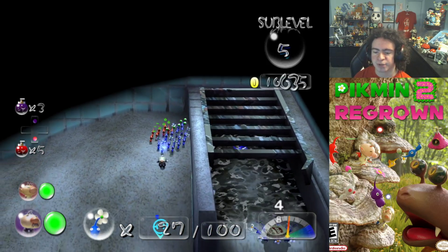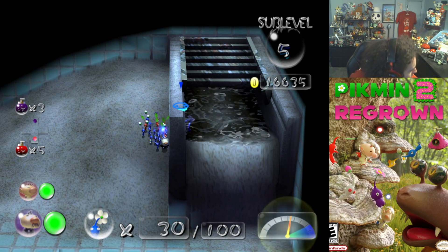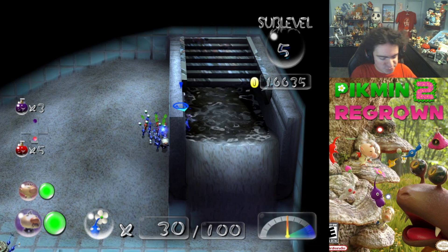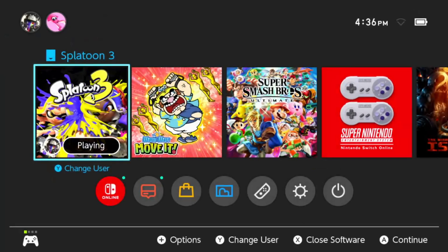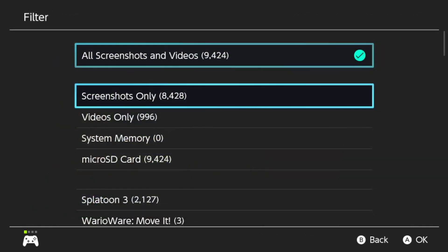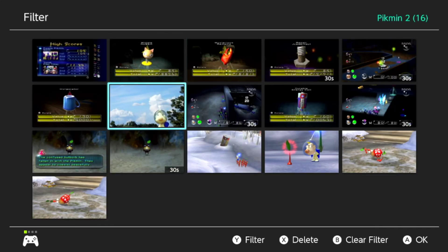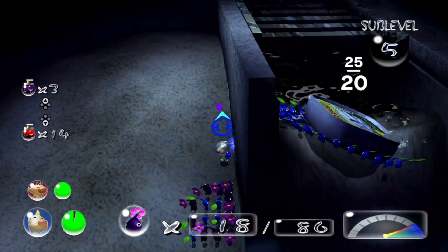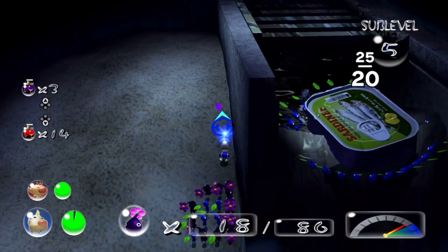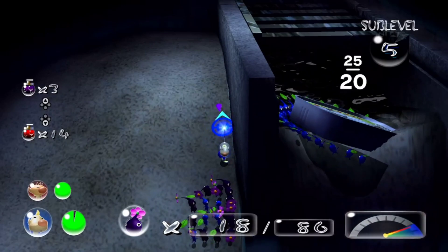I have a clip on my Switch of this treasure bugging out — that was really funny. I actually want to show you. Let me get out of Splatoon. If I sort by Pikmin 2... it's this right here. A different treasure spawned here and was doing this. I'm like, yeah, thanks Pikmin 2. You're so kind to me.